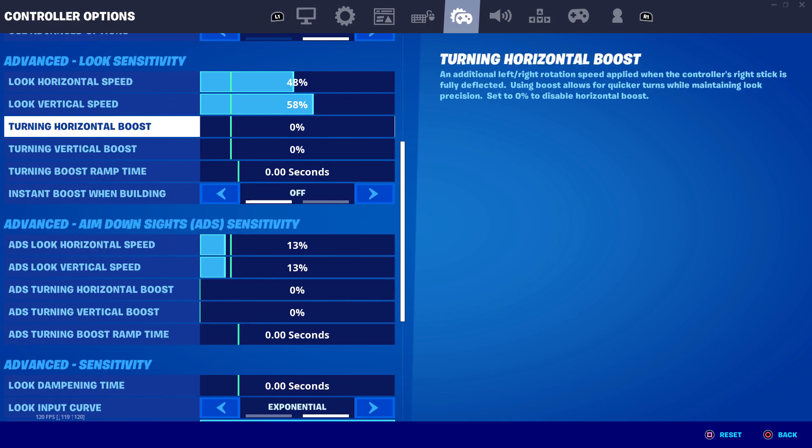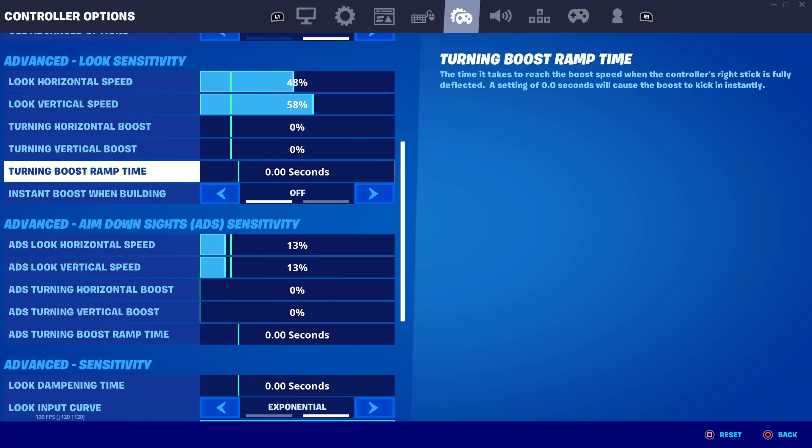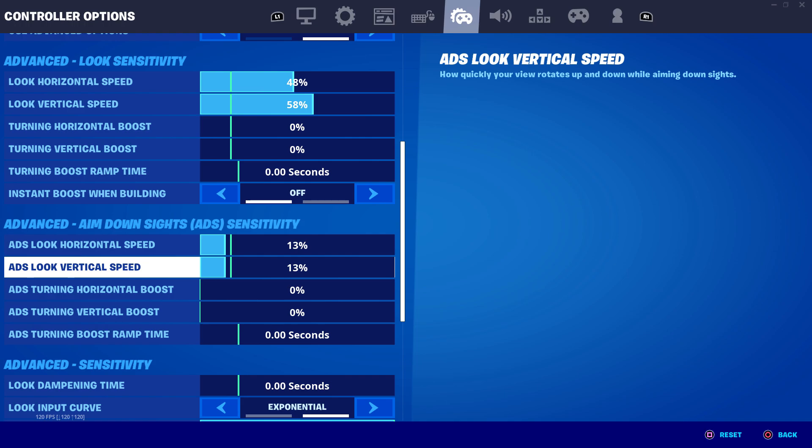Moving on to my ADS speed - this is actually at 13%, and this is probably the only thing I will mess with out of my settings because it varies. Sometimes it feels a bit too fast, sometimes a bit too slow. I normally keep it around the 13 to 12% mark. At 13% I feel like I'm hitting every headshot possible when aiming down sights.